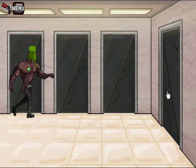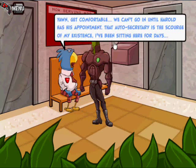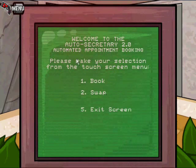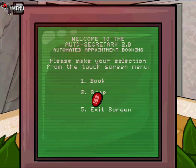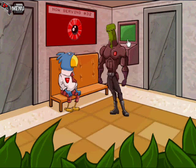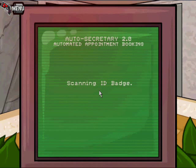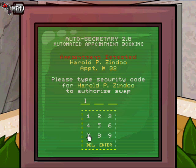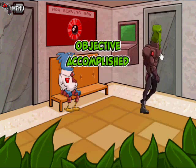Alright, so we're ready to finally finish this up almost. Talk to that guy to get a little hint. And we're gonna take out the badge and use swap. I forget how I got this to work. There we go — one, seven, three. I guess you have to click on it before you actually go into the screen. Alright, so we got our appointment. We can walk right in.